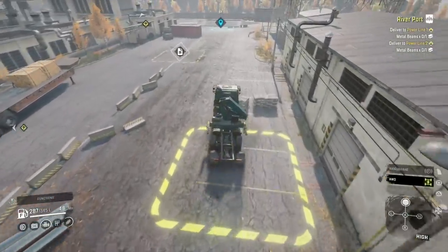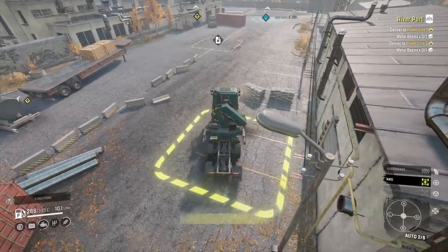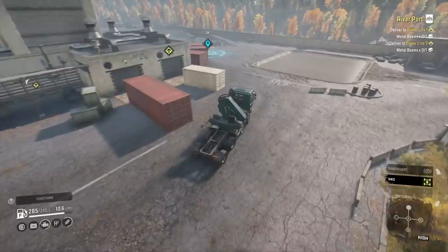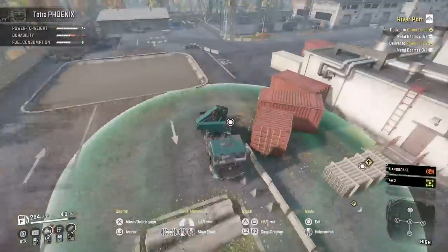One thing you'll notice here and there with this truck - it's not just got standard steering. Every axle steers - two rear axles steer in the opposite direction, and then the two front. Just a nice little detail. Notice it in a minute after I put this metal beam on my head and I reverse - you'll probably be able to see it. A pretty good example of it.